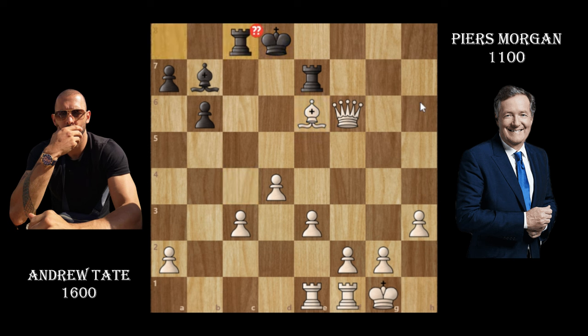Free pawn — this was a blunder by Piers. He's just losing more material, and the rook is already pinned. Andrew Tate is now threatening something, and when you can attack this pinned rook with that sequence, it's already over. Piers just gave a rook away for a bishop.